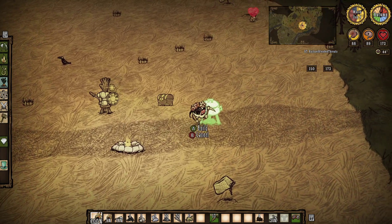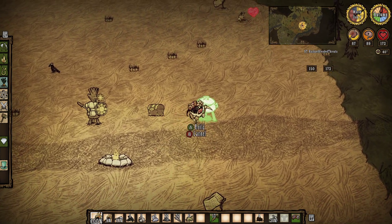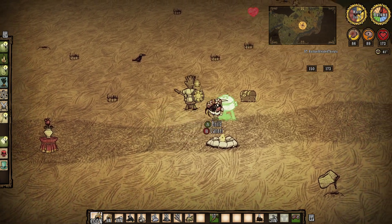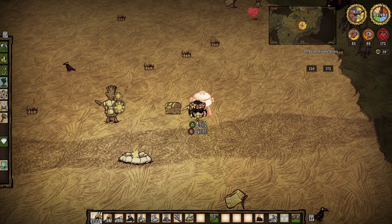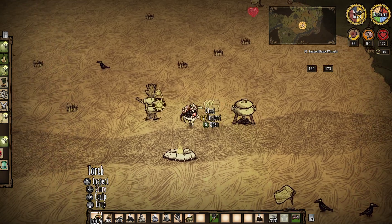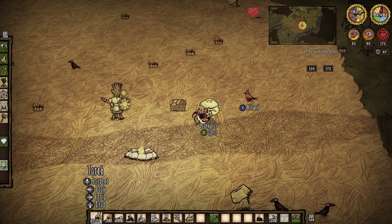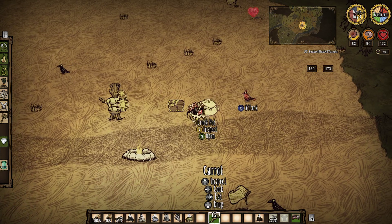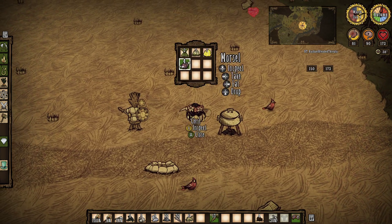We're gonna put the alchemy machine probably over there, and then we can split the chests up. It's mostly so we can put food chests over here and storage chests over there. I want to cook. Not the torch, that would not be a tasty treat. You said you have meat? Yeah, it's in the chest right there. Thank you. I'm working on some drying racks right now, getting some more materials because I did not have enough sticks.